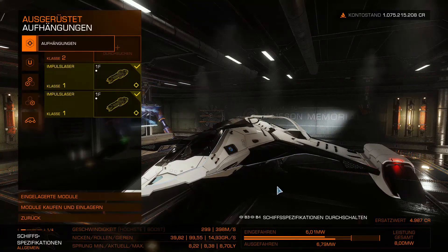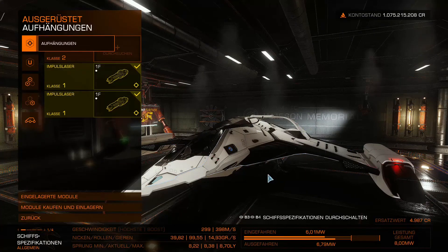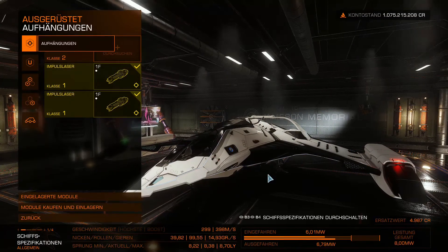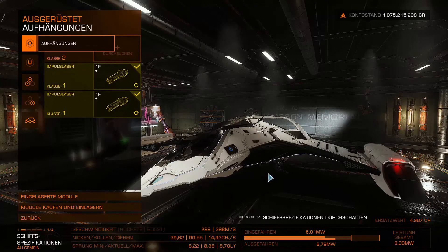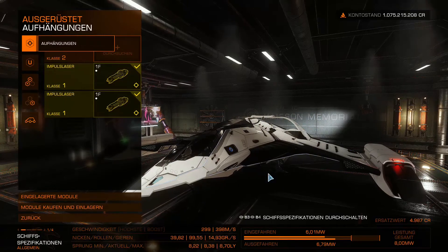Of course everyone has to decide for themselves how they want to equip their ship personally. I'm not yet sure what I want to do next — maybe a small salvage mission where I need the ship to fly there. I might get attacked on the way, so perhaps some weapons. Maybe also go pirate hunting, a bit of exploration and scanning would also be good to earn money.